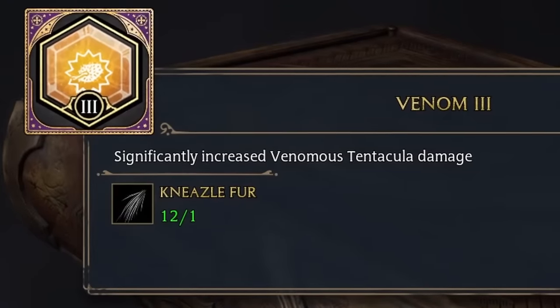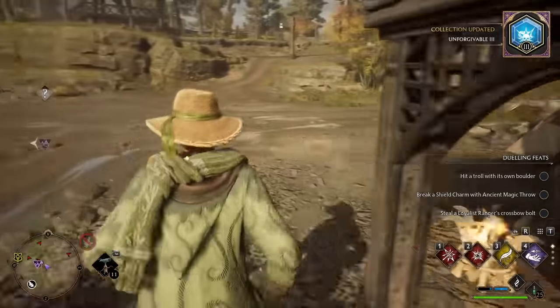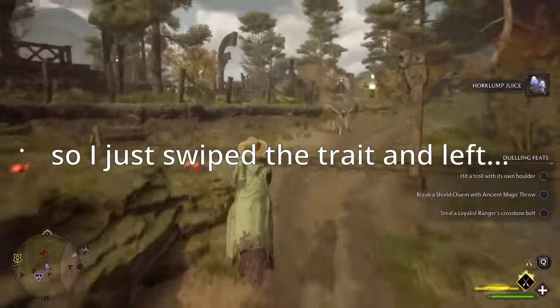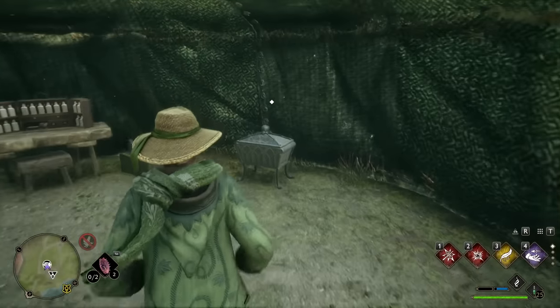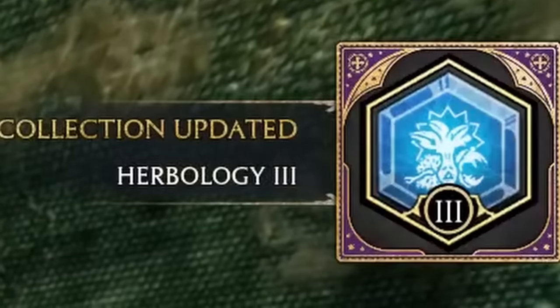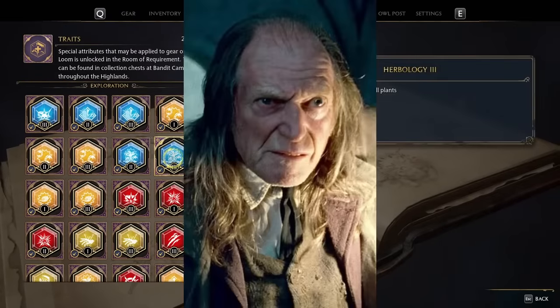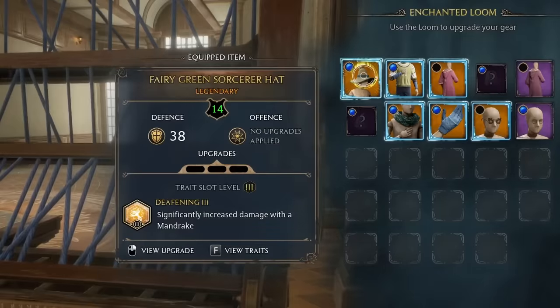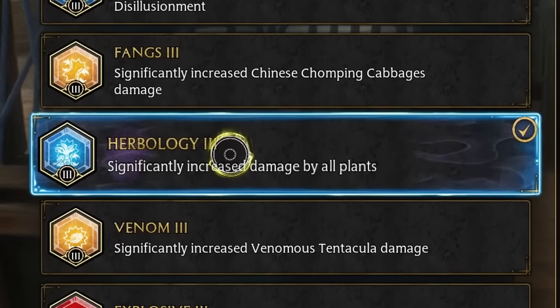Oh, Venom 3! That's not exactly what I'm looking for, but that's headed in the right direction. What I really want is Herbology 3, because that buffs the damage of all plants, not just a specific one. After many attempts getting Herbology 2 instead of 3 and other wrong traits — please, please — yes! Holy filch, I finally got it!